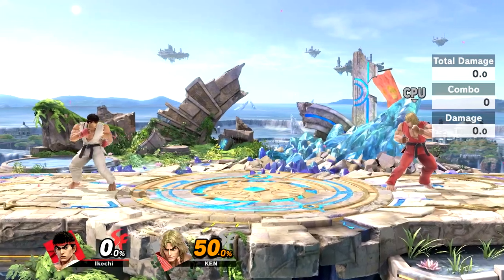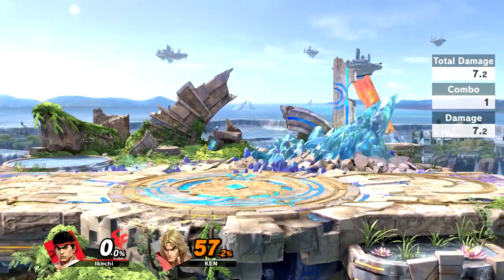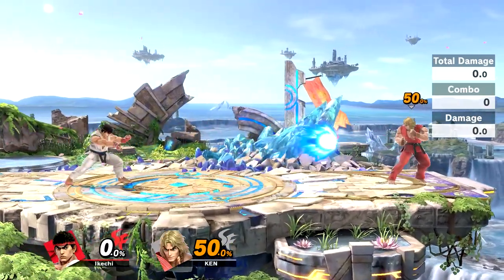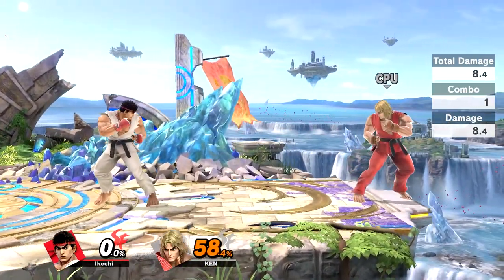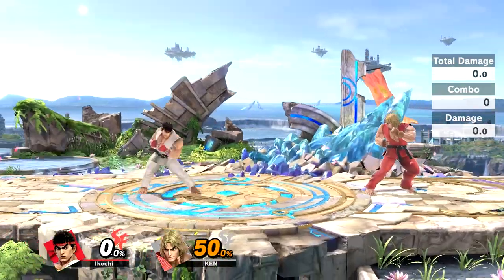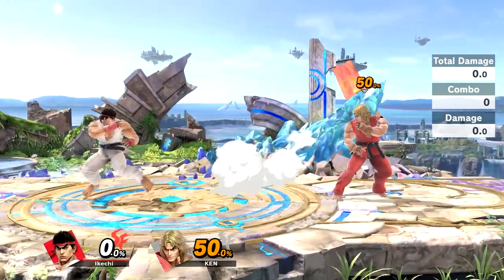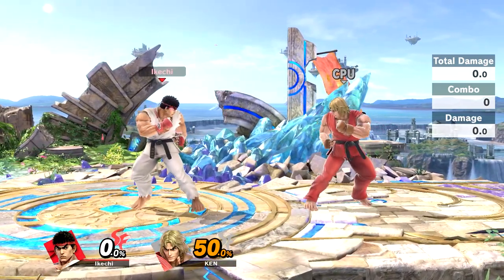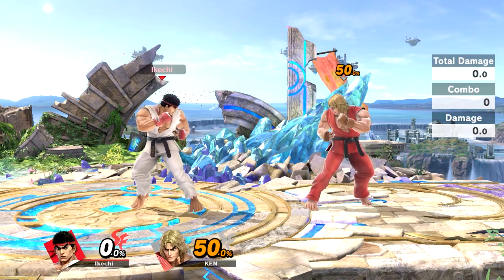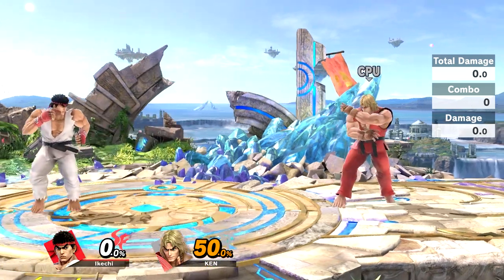If you hold the Hadoken button you get the faster version; if you press and release really fast you get the slower version. So if you're too far away and want to clip them, shoot the faster one to catch up. If you're really close and want a really long-lasting hitbox slowly making its way toward them, use the slower one. Honestly just mixing it up will mess with your opponent — how many times does someone try to parry your Hadoken and you mix it up with a slower or faster one and they're completely off? People just don't know the mixup, so it's a really good thing to keep in mind.